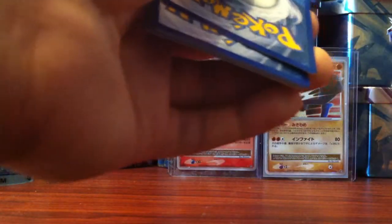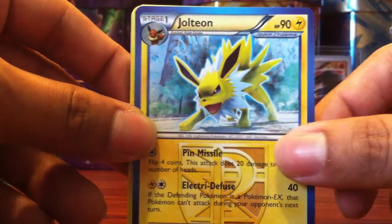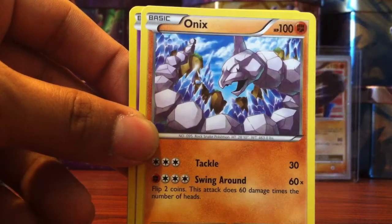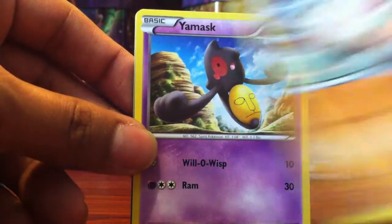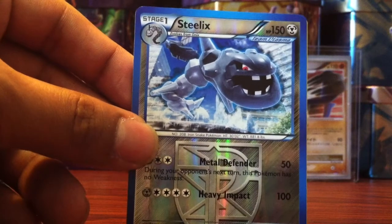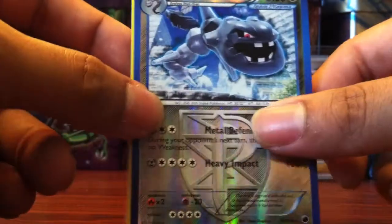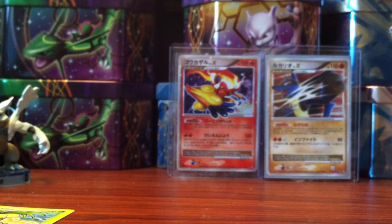Code card — one, two, three. So we start off with a Cottonee, Onix, Nidoran Male, Magnemite, and for the holo we have a Steelix, which is a rare — nice. And for the reverse, Exeggutor. Let me sleeve these up. There we go.